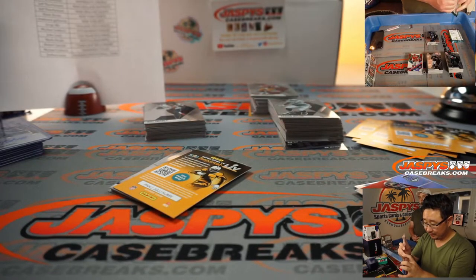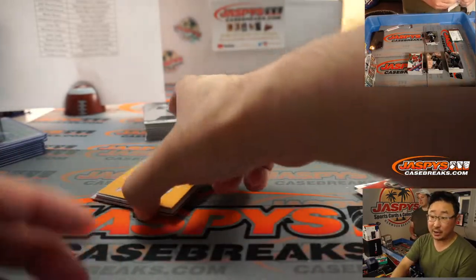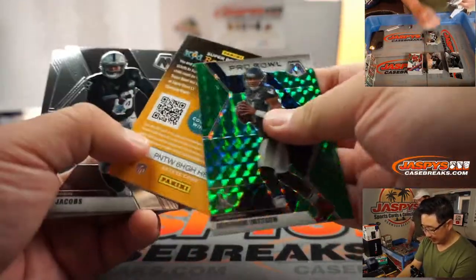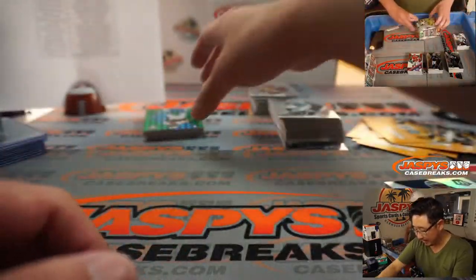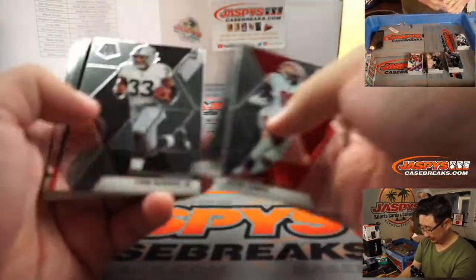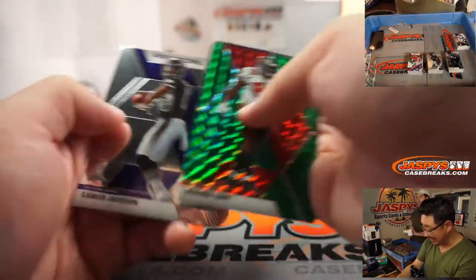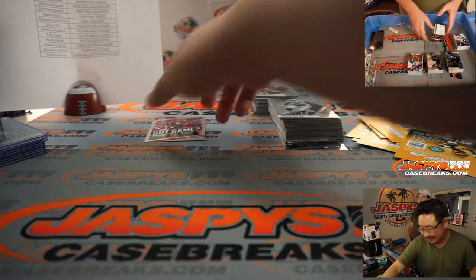Jimmy Garoppolo is playing, Mostert I think is back. Nick Mullins plays it off. If Garoppolo can play halfway decent — East Coast team traveling all the way across the country amid these troubled times. I think San Francisco covers. Teddy's the football savant these days — probably the least bad game of the week, maybe the second least bad.